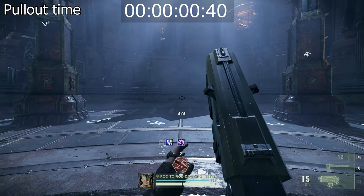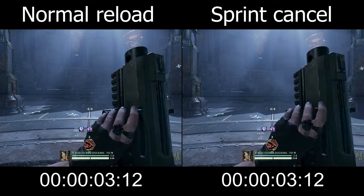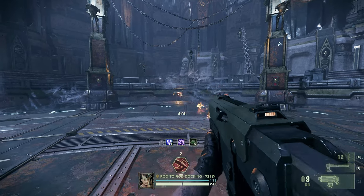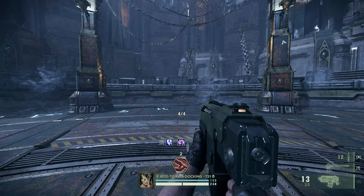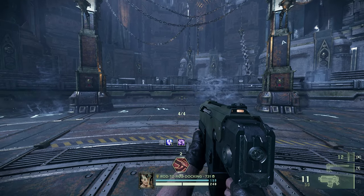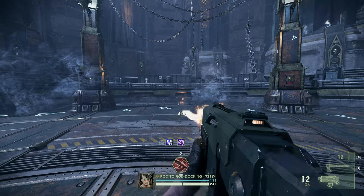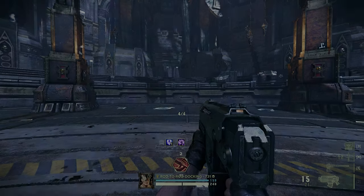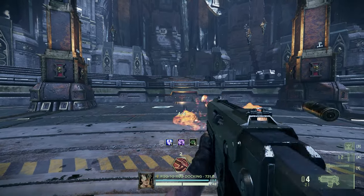The Bolter suffers from an agonizingly slow pullout time and an equally painful reload speed. You can cancel the reload by sprinting when the ammo counter for the magazine reappears. It fires full auto when hip-fired and single shots when aiming down sights. It cannot fire single shots when hip-fired and instead shoots a 2-round burst when tapped. You can cancel this burst by quickly aiming down sights after the first shot is fired, though this drops your Cavalcade stacks.